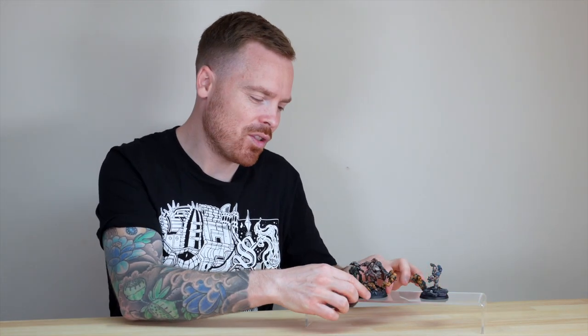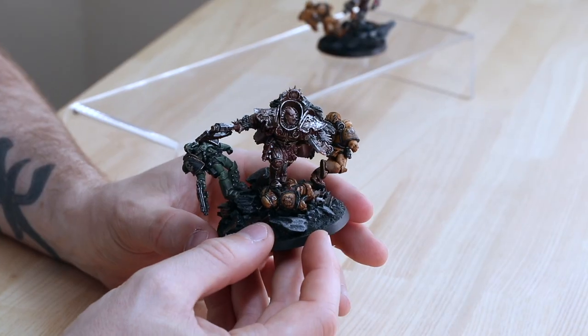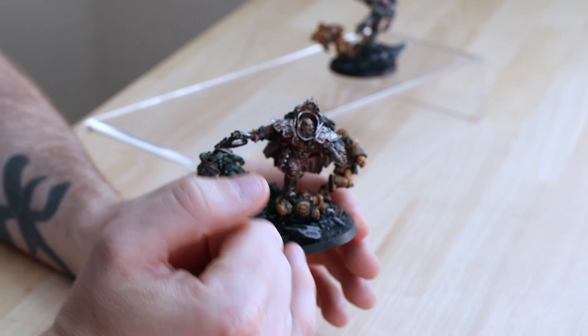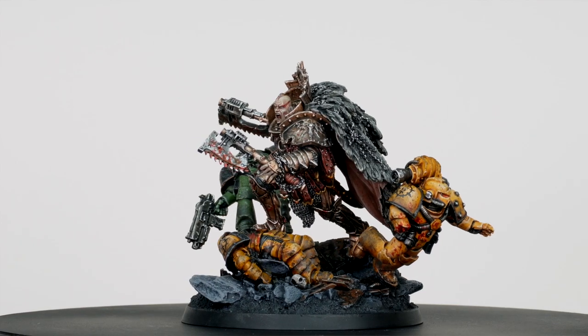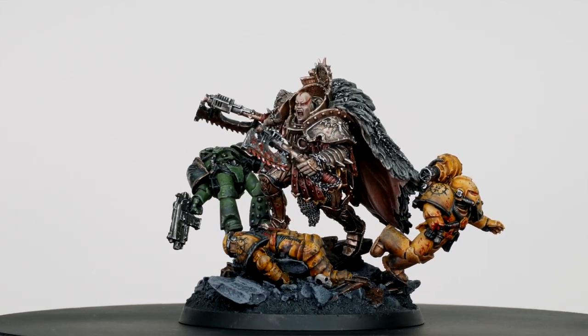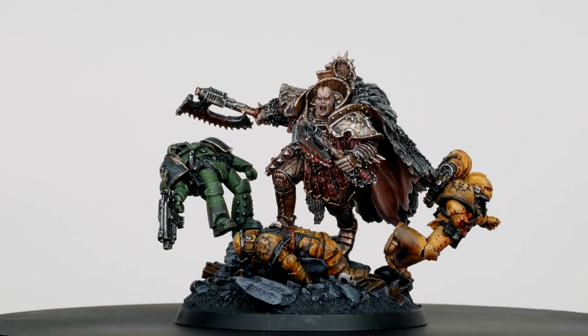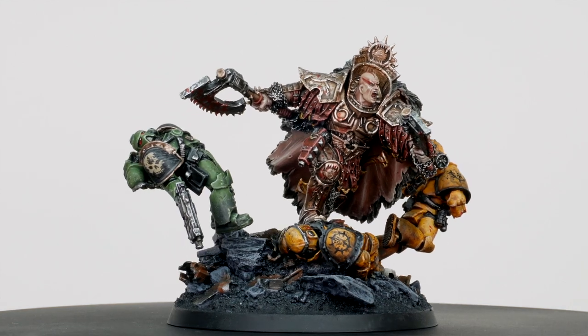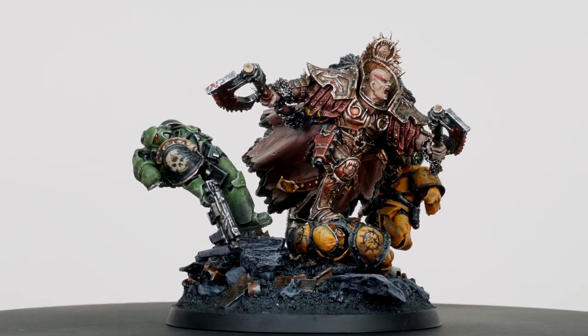Next we've got his angry dad — Angron. Again fully magnetized so the client can take the model out of the base. You've got some Imperial Fists on there and also a Salamander on the base. You can see on the shoulder pads the freehand traitor Imperial Fist symbol that's been painted on there. Angron doesn't have the Butcher's Nails — they've been completely filed off and smoothed down.